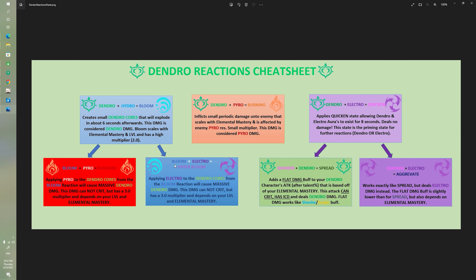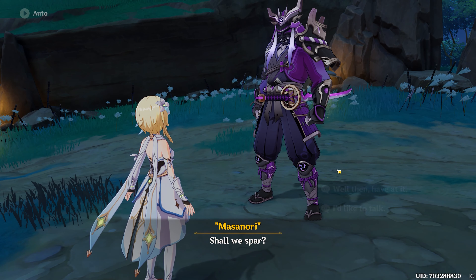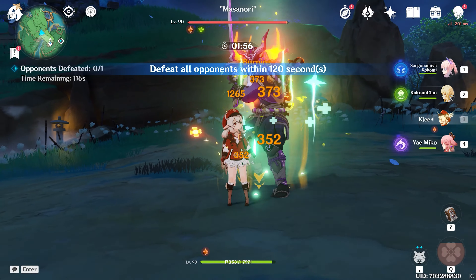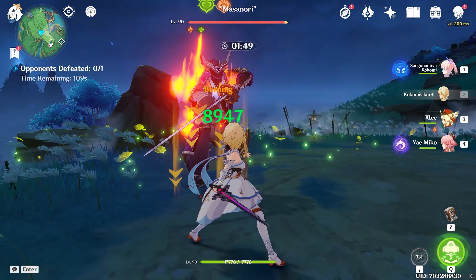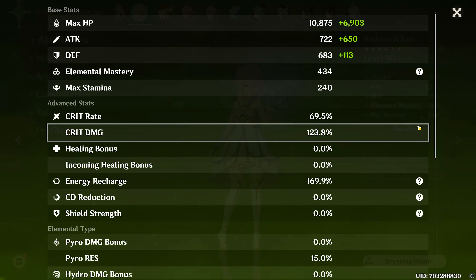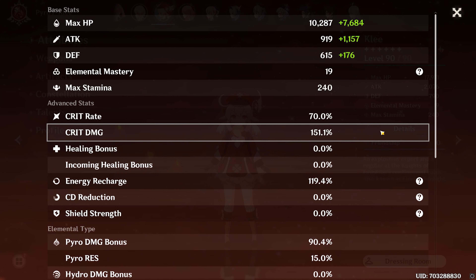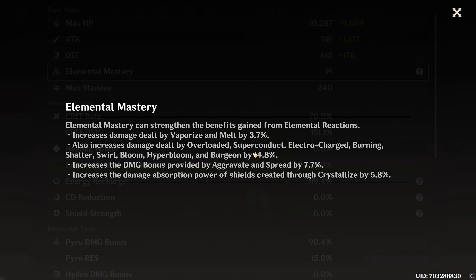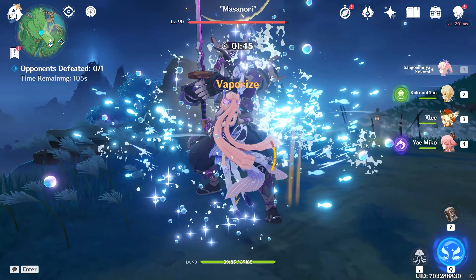Hopefully that explains the Dendro reactions well enough. Now let's look at a video demonstrating how each one can be applied in-game. Here with Masanori we'll apply the reactions as presented. First, Burning: we apply a bit of Dendro and the reaction does 373 tick damage. When Lumine triggers it instead, we see 1253 tick damage — because Lumine has much more elemental mastery. Klee has very little elemental mastery by comparison, so her burning damage is much lower.